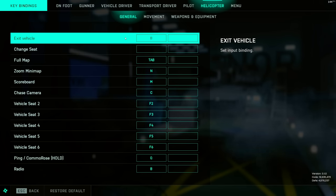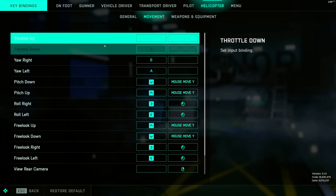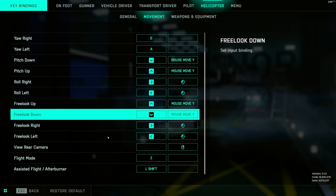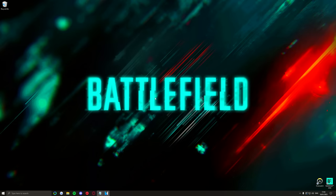I set B for Exit Vehicle, because if you're spamming the WASD keys it's pretty easy to hit E by accident and bail out of your helicopter mid-air — kind of embarrassing. So I switch that to B so I don't do that by mistake. Otherwise, movement is pretty much default. Rear view camera is on right-click, and everything else is just default.